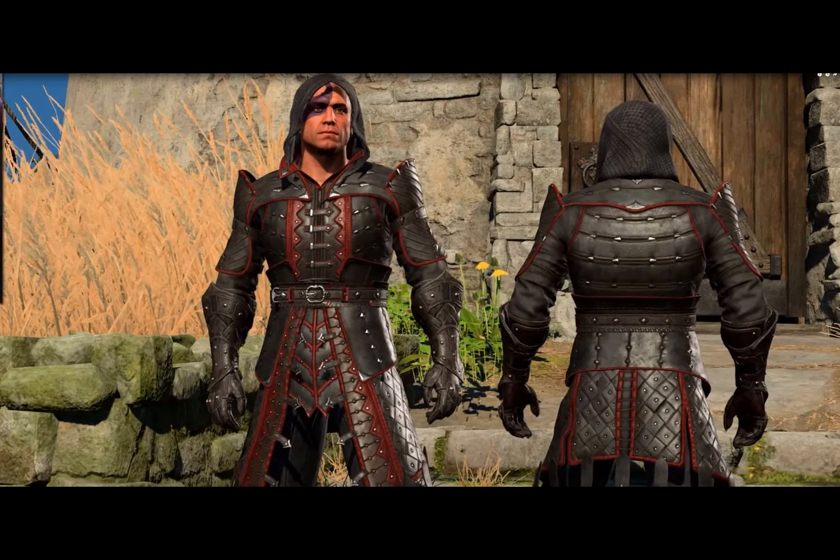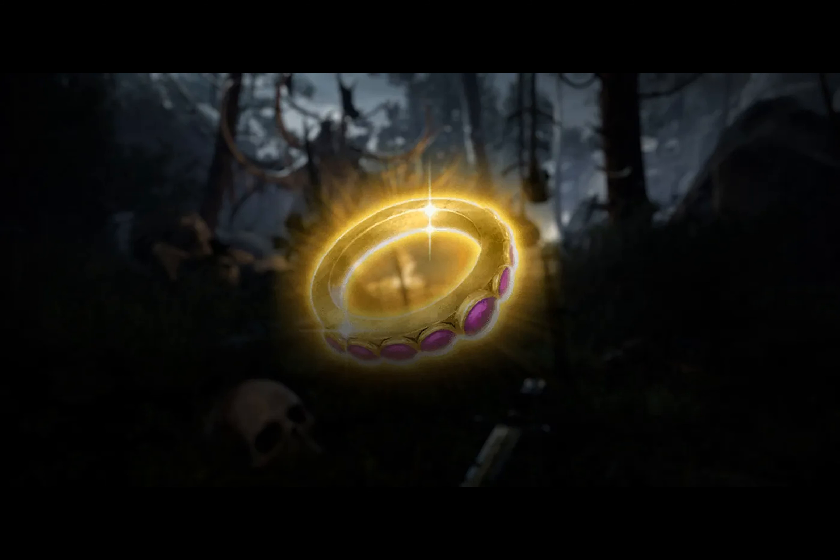The Knife of the Undermountain King, a very rare shortsword sold in Act 1, grants advantage on attack rolls against enemies obscured by light or heavy cover.